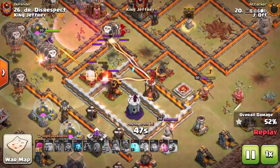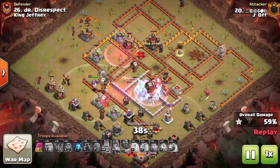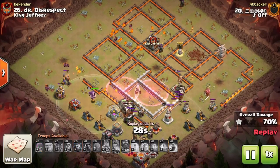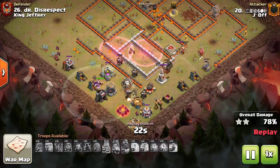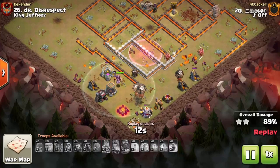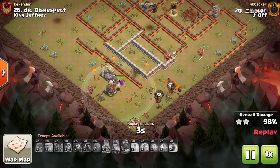He has an inferno, wizard tower, and air defense all grouped together, so the freeze gets more value than a heal would. The haste spells are primarily for getting balloons through splash defenses, but if you have extra haste you can use them wherever. The beauty of this attack is that you have basically a full LaLoon army after the clone — the clone guts the base and gets all the key targets down, and you've only used your slammer, CC troops, and a couple spells.